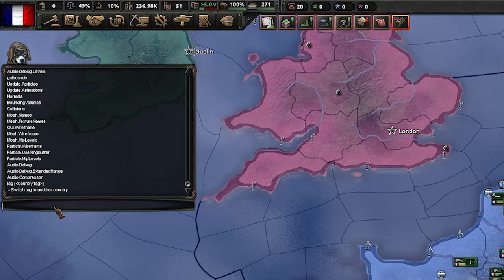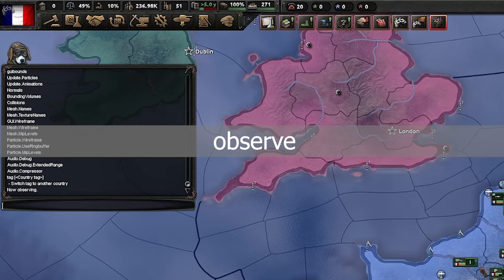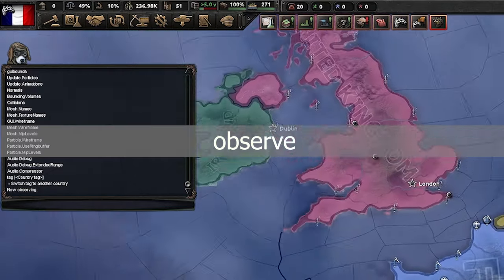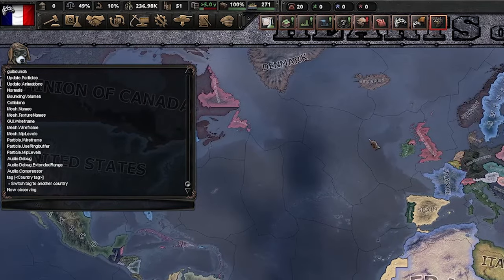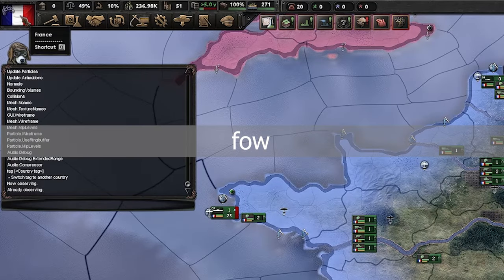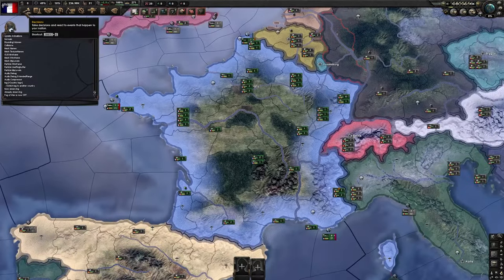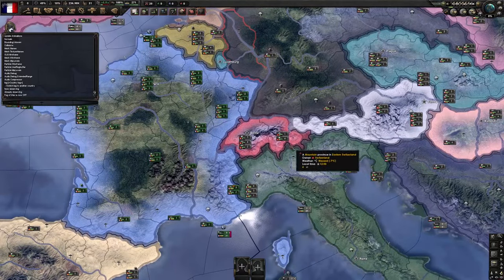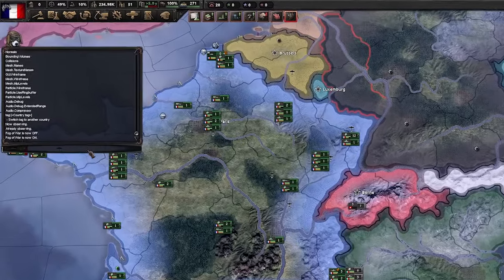The next command we are going to look at is the 'observe' command. This allows you to enter observe mode and the game will play with only the AI, useful for time lapses etc. Next is the fog of war command, which is 'FOW'. This toggles the fog of war — as you can see here I can now see all the divisions in the nearby countries. This is a toggleable command so run it again to hide them again.